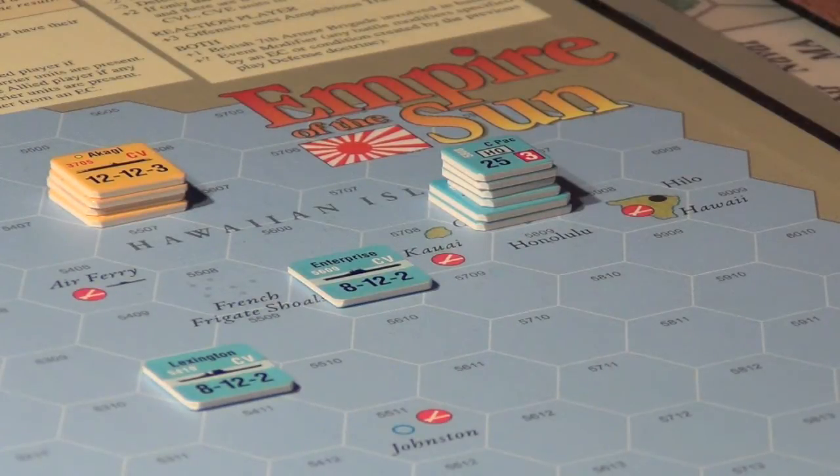What you see in the shot here, right below the Empire of the Sun logo on the map — and by the way this is the production map this time, so you're looking at what you would actually get in a box of Empire of the Sun — that large pile of pieces with a 25-3 showing on it, that's Oahu Pearl Harbor. And to the left in the shot you can see a number of yellow counters; that is the Japanese carrier force called Kido Butai.